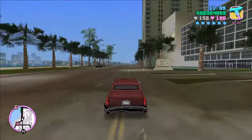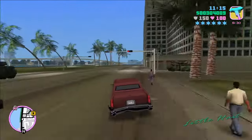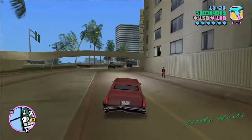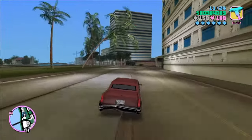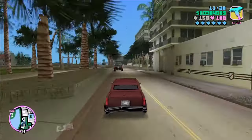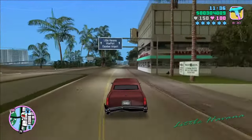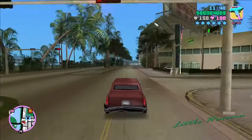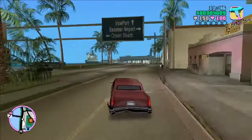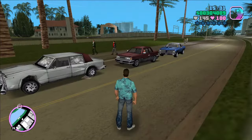In Psycho Killer and Publicity Tour: in Psycho Killer, Tommy has to lure out a would-be killer by driving an empty Love Fist limo to a fan gathering. In Publicity Tour, the same crazed fan has placed a bomb in the limo — it goes off if the car drops to a certain speed. It's not quite like the movie Speed where if you go below 55 it blows up instantly; there's a bar that needs to not get filled up if you don't want to blow up. The vehicle shows up in front of the V-Rock recording studio only after completing the mission Publicity Tour.